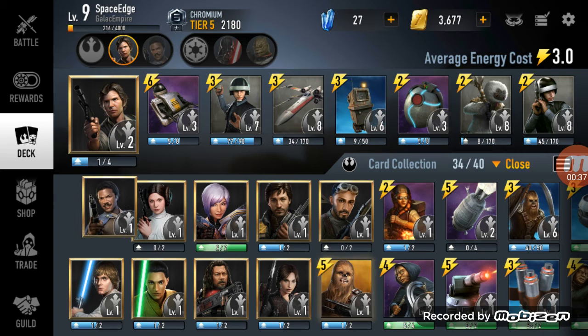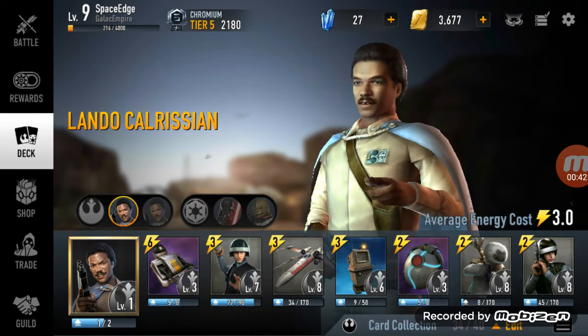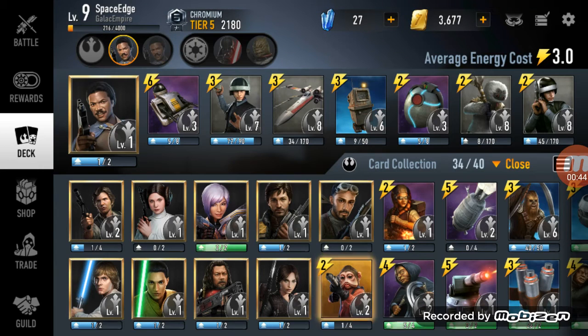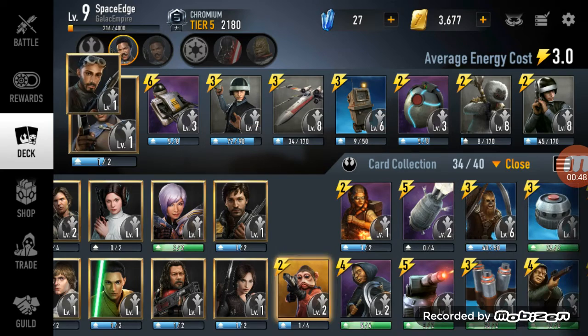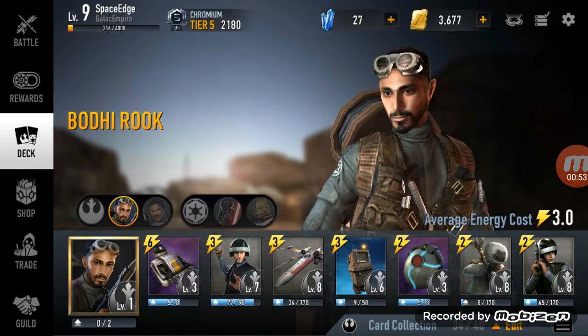Then next was, I think it was Lando. Next hero I gotten was Bodhi. He's not really good of a hero, but he looks pretty cool in this game.